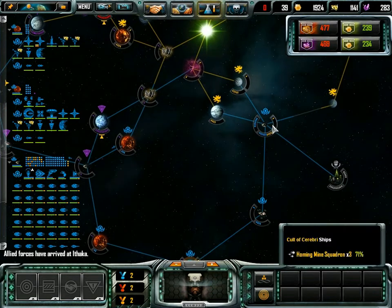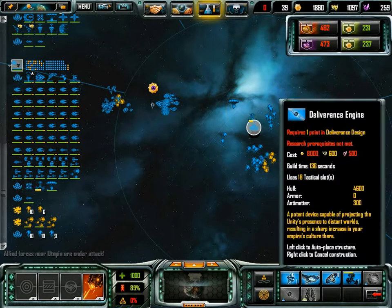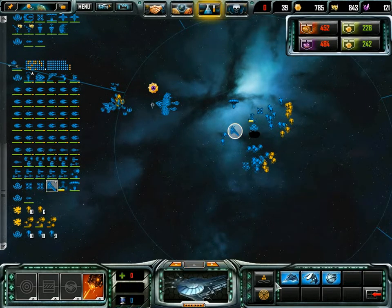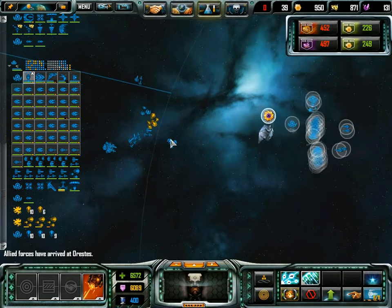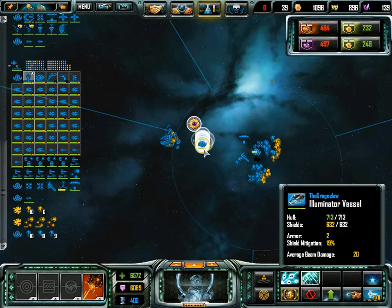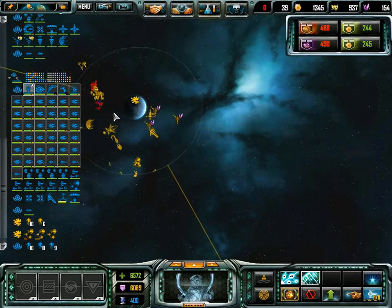A friendly fleet has arrived. Allied forces need our assistance. If I set up a turret there and a turret there, maybe a hangar defense there. Everyone here, you are allowed to attack again. Just don't go heading off into any minefields. I want to know where their titan is. I found it - that was quick. Level one titan.